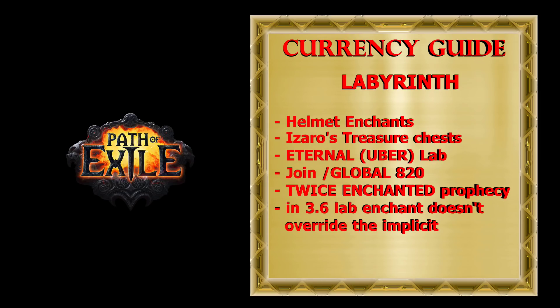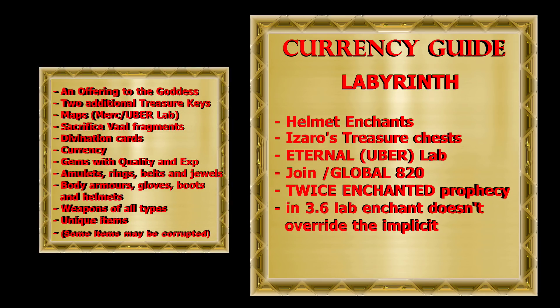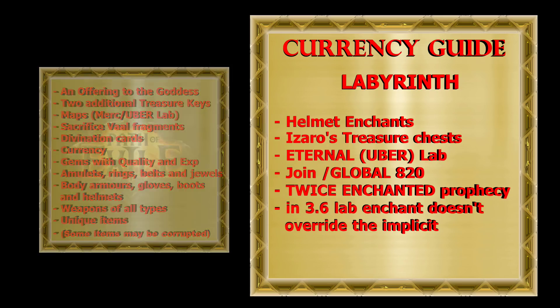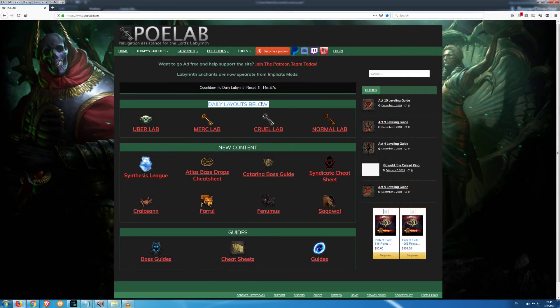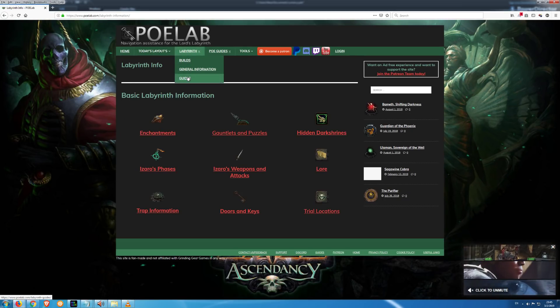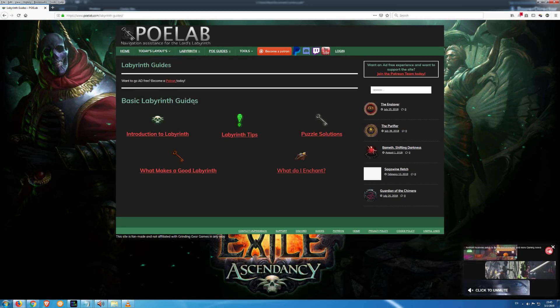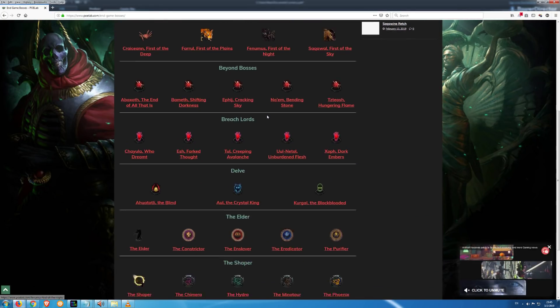Fractured items are a new type of item that can have up to three fixed mods. Beside enchants, by farming the Labyrinth you can make profit by opening Izaro's treasure chests. If you've never farmed the Labyrinth and wish to try, you can use a website like PoE Lab, where you can find all the information you need including daily layouts with useful notes, a list of recommended builds, basic information and guides. You can also find other useful guides there like leveling and end-game boss guides.